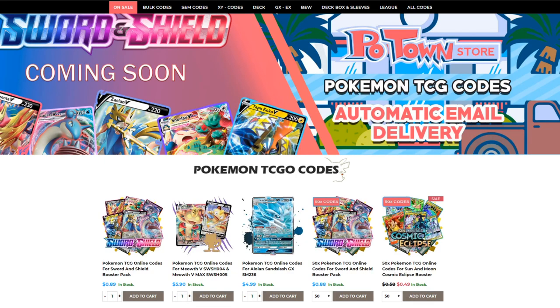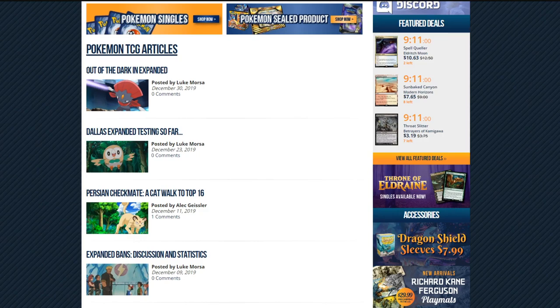They've got the Meowth VMAX codes and the Alolan Sandslash codes in stock, as well as Sword and Shield codes in stock right now. Pretty much anything you could want for PTCGO — use code CLEO for 5% off. Also FlipsideGaming.com where I write free articles, and you can use code CLEO, all caps, for 10% off any order $10 or more.